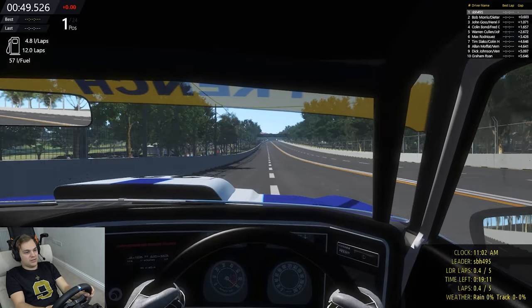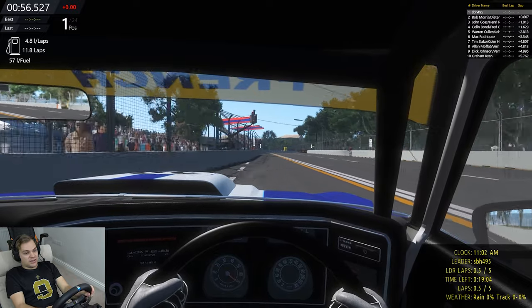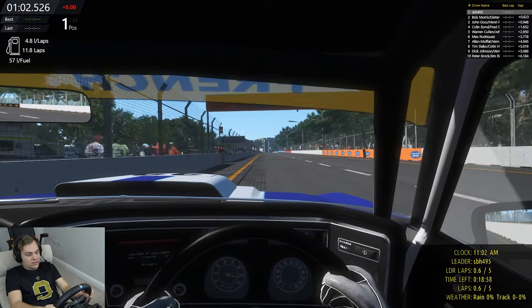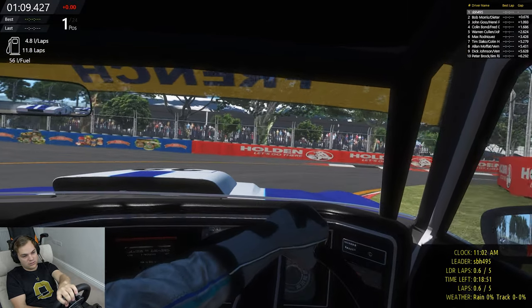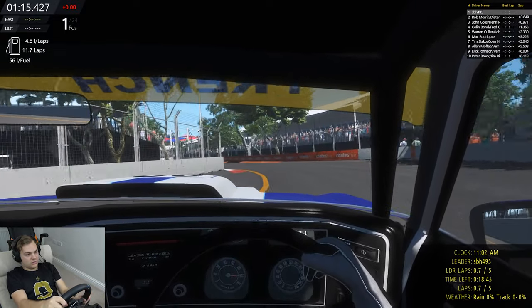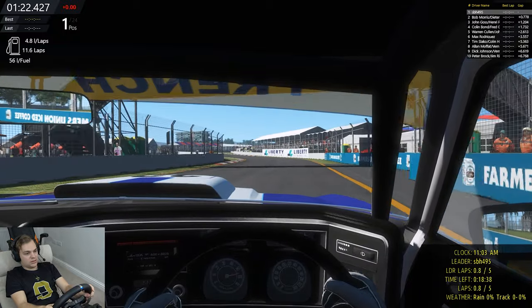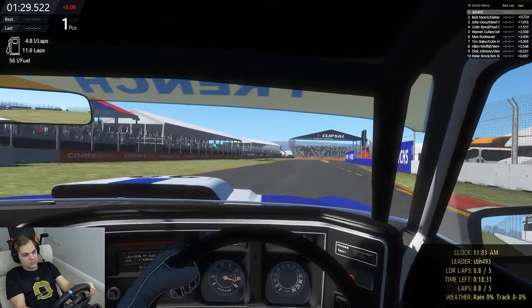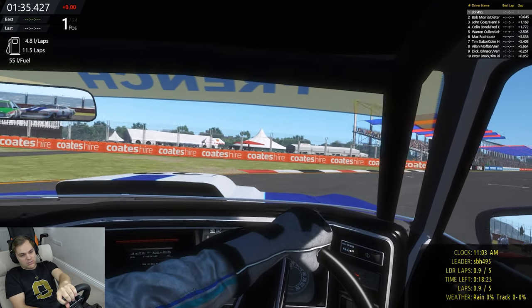On to the straight now. Turn 8 — one of the scariest corners, if not the scariest corner in Australian Motorsport. This car is slippery. Turn 8 — this corner is so difficult, I'm constantly braking and turning. Round the last corner and that lap is in the books. We survived!